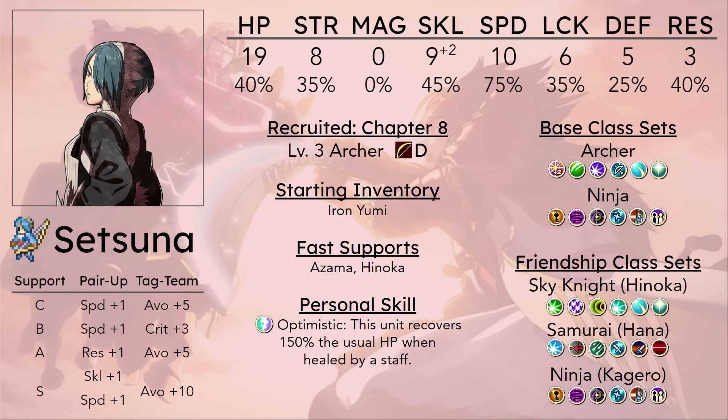There are Archers, but they are just kind of stronger than her. Speed is kind of her thing — her speed growth is phenomenal — and even then, her base speed isn't enough to double the snipers in that map without a Speed Tonic and a Sky Knight pair-up. And being an Archer, she at least has a way of getting a bit more damage when her Strength stat is as low as it is.